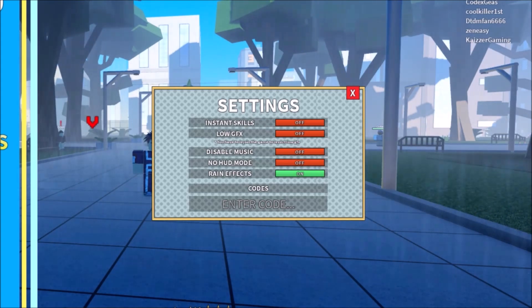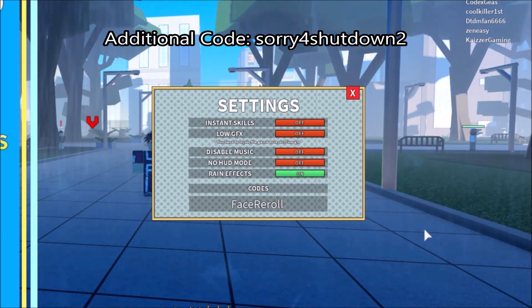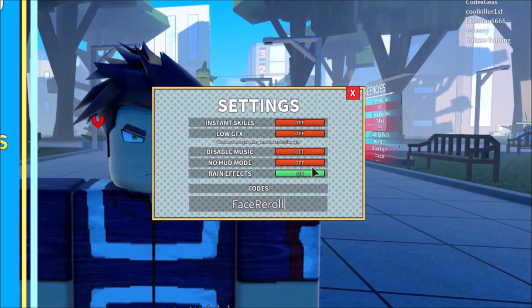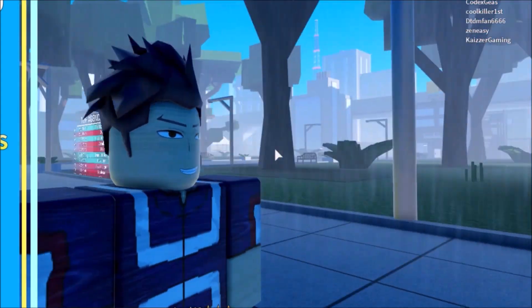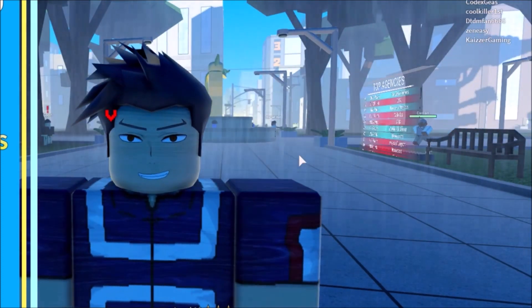The next code will be a Face Re-roll. When you put it in and press Enter, your face gets re-rolled — as you can see, it got changed.